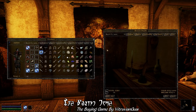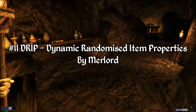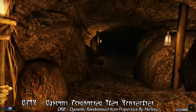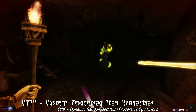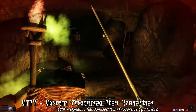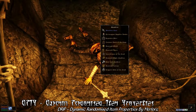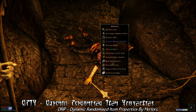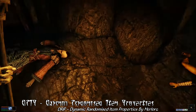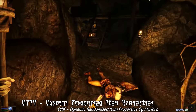Coming up on number 11, we have the item mod DRIP — Dynamic Randomized Item Properties by Merlord. Quite possibly the biggest item mod ever made for Morrowind, DRIP adds a Diablo II style loot system to Morrowind. With over a million — that's MILLION — uniquely enchanted items for you to come across during your adventures. This works by adding prefixes and suffixes to items, resulting in unique enchantments or other little improvements.